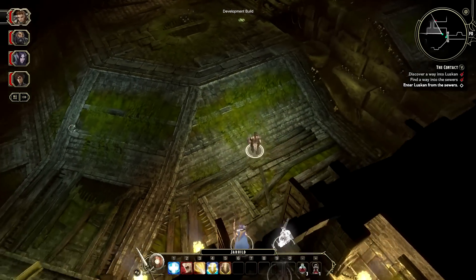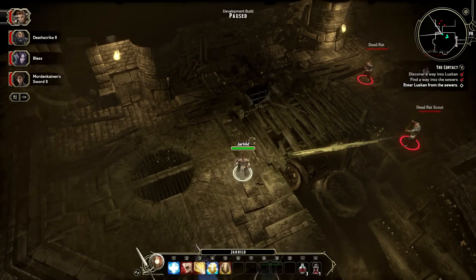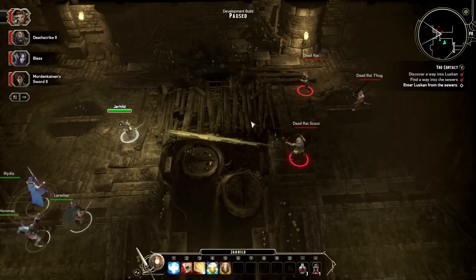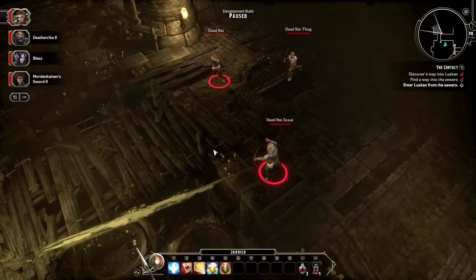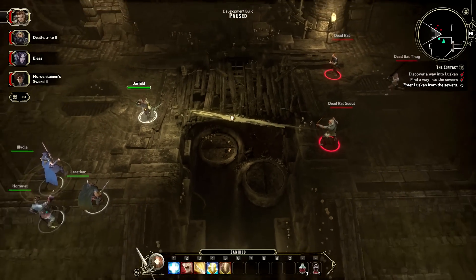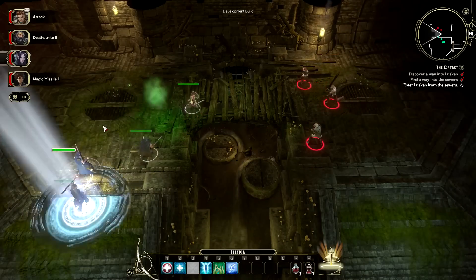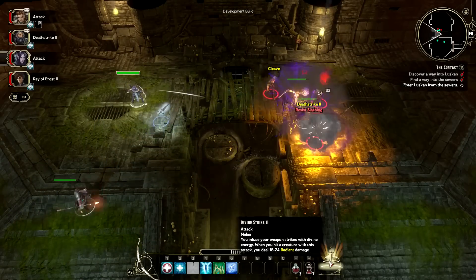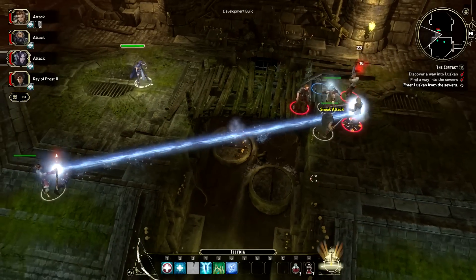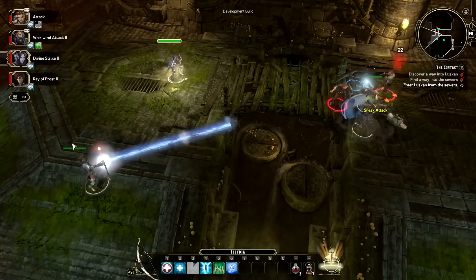It looks like Tim has found some dead rats up ahead. Sword Coast Legends features tactical, party-based combat with pause and play, like many classic RPGs such as Baldur's Gate, Neverwinter Nights, and Dragon Age Origins. Tim will give his party some commands and unpause the game. Pause and play is optional, so if you're feeling confident, you can play without it.